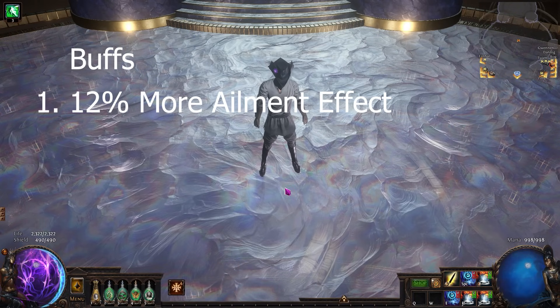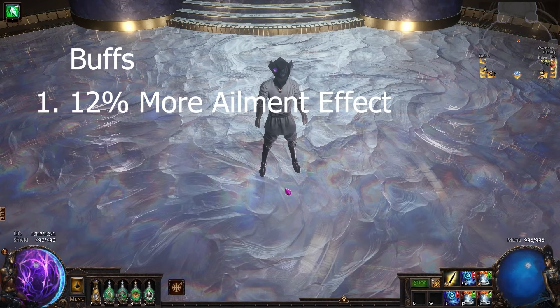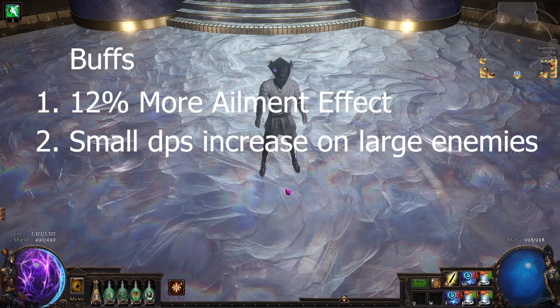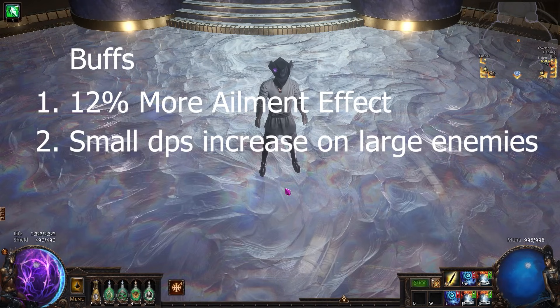Now on to the buffs. First off, we got a 12% more ailment effect buff because ailments scale off the size of the fizz hit, and we get another 12% on top of the 30% higher than the normal Explosive Trap gem. Second, there was a buff to damaging larger hitbox enemies. Though these cases aren't super common, you will get a little bit more damage.